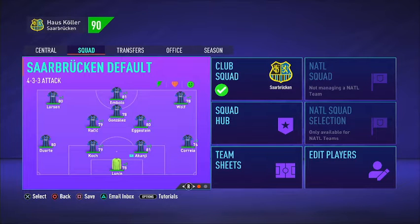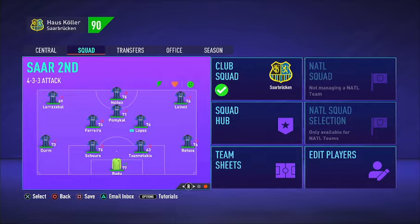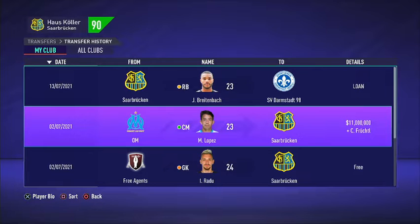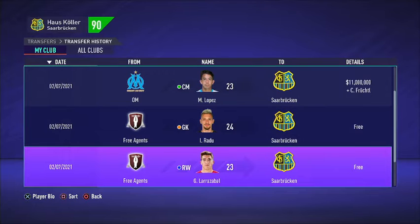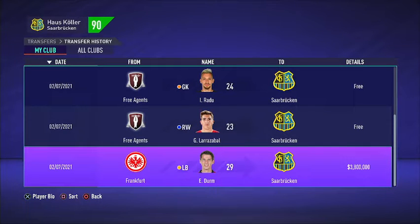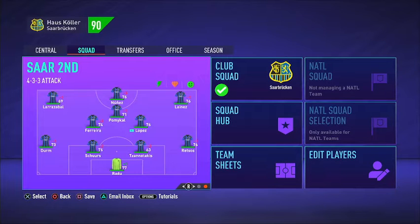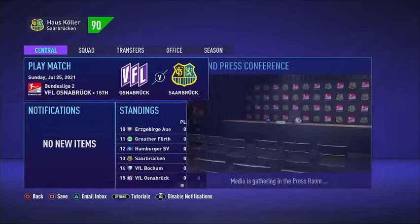Our starting 11 is pretty much the same as it was, but I brought in some new faces. I brought in Maxime Lopez in center mid, Larrazabal as a 4th string winger, and Eric Durham as my left back. Perssures I ended up deciding to keep after all, and Radu I ended up bringing in. Breitenbach will be going out on loan to Darmstadt. Lopez I ended up paying 11 million plus Christian Fruchtel, but I do end up getting him on a free — same with Larrazabal. Durham I paid 3.8 from Eintracht Frankfurt.